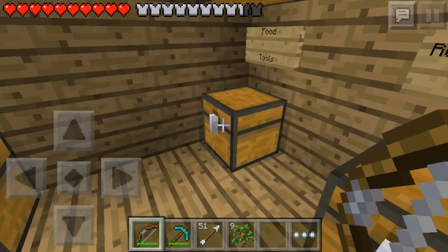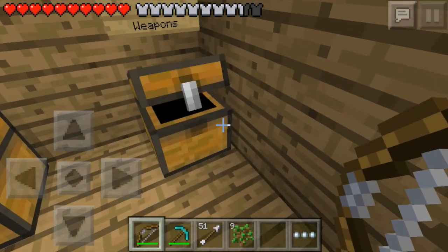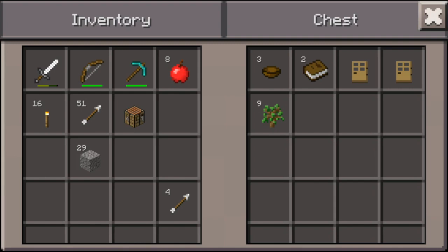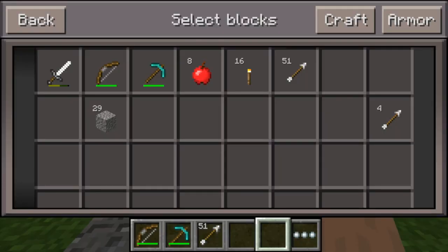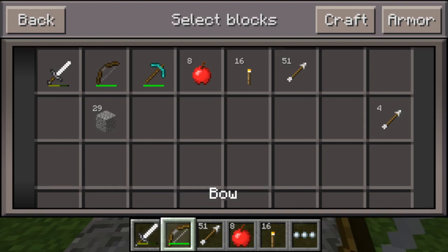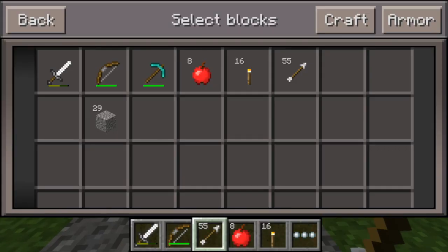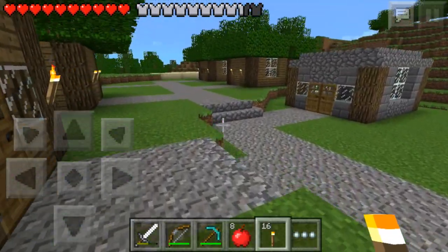Anything else that I could put away? Nope. And yeah, I'm pretty much done. The raw chicken can go in there. Pretty much what I want to do is finish it up — I have some gravel remaining, and pretty much we're just gonna fix the road.